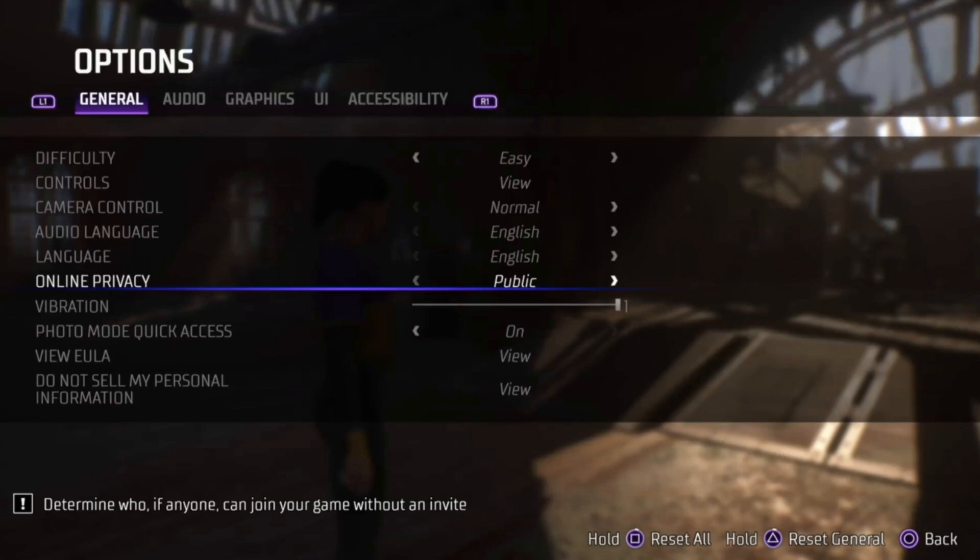So this is how you change it in this section here. You just change it to Friends Only — or you could change it to Private, which means you can only invite people. I always set mine to Friends Only, which means any friend who has the game can join me any time in the session, but no randoms.